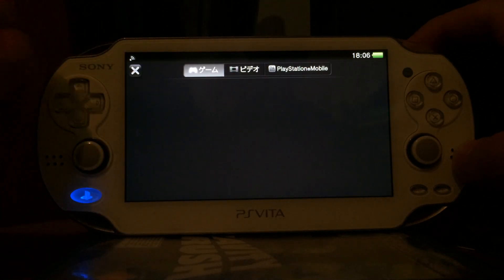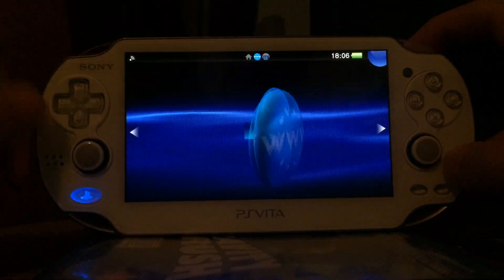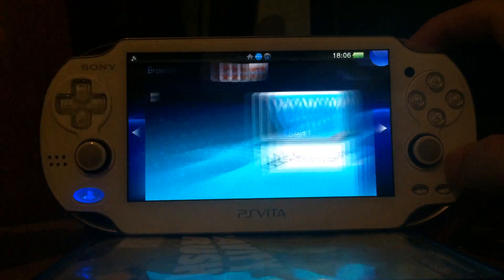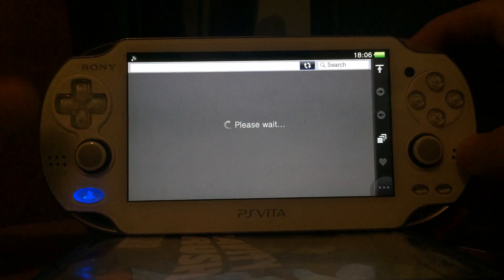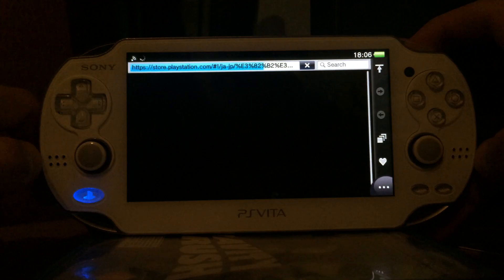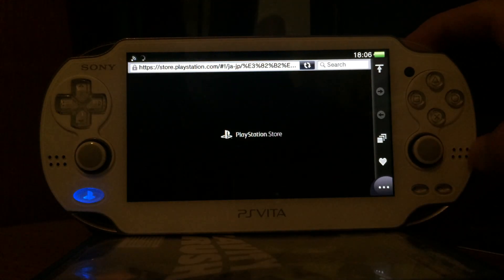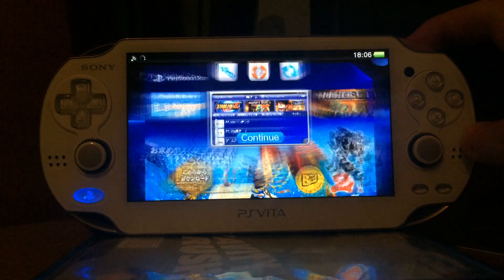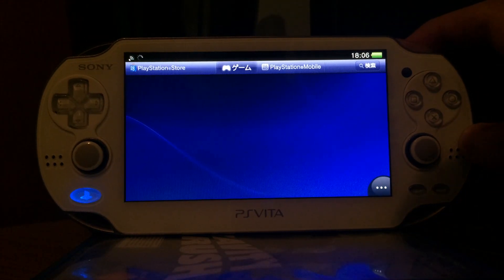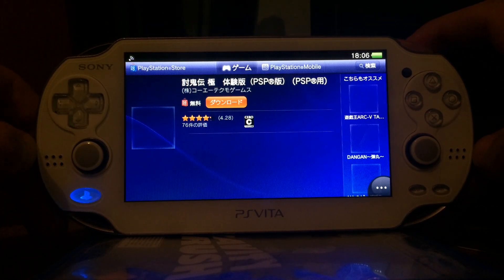I'm not sure why this list is not loading. Since I'm unable to type in Japanese characters, I made myself a little bookmark. I can just use this bookmark for the 3.51 VHBL game and it will load the PlayStation Store website. When using it on the PlayStation Vita it will automatically open the PlayStation Store and redirect me to the page I'm looking for.